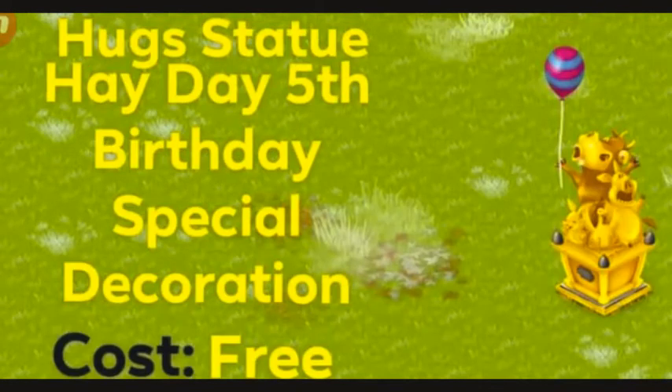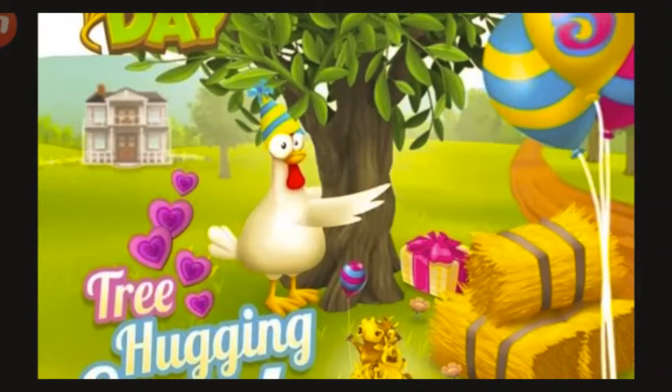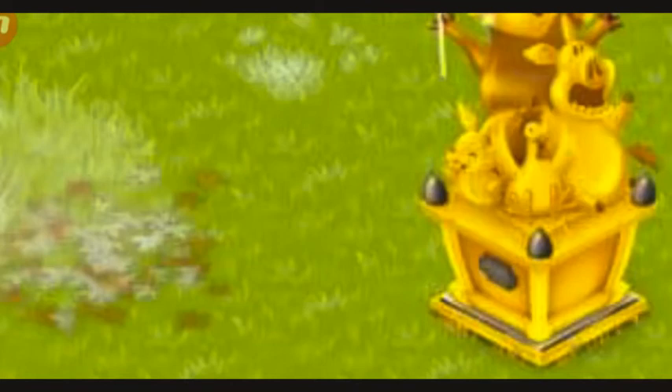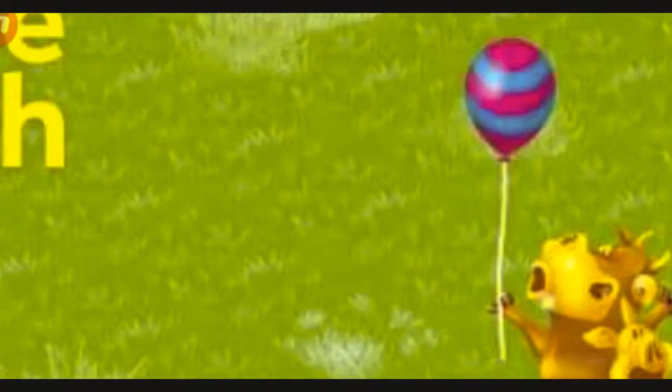Let's talk about the next golden statue decoration in the game — that is the Hugs statue, which was Hayday's fifth birthday special decoration, and it's absolutely free. We had a help event back in June 2017 — a tree hugging event. We just had to help people, revive trees, help the boats and other things, and then we had to get this beautiful Hugs statue. And you guys can see, if I look at the beautiful design, you can see a pig shouting — probably singing — you can see a chicken, a rabbit, and the cow holding a balloon. I totally love this. It's my favorite.